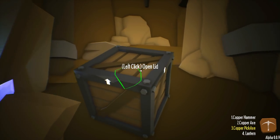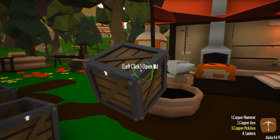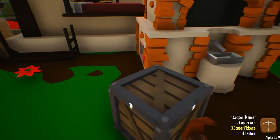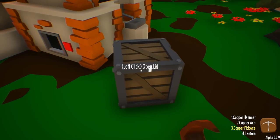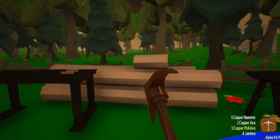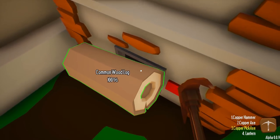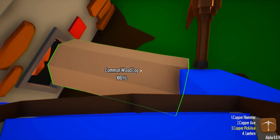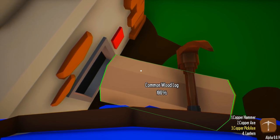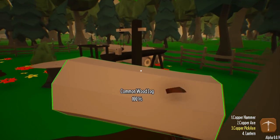We got a whole box full of copper now, but I just don't know how to turn it into copper ingots because we don't have any coal. I'm surprised I'm not tired yet. Let's open the lid and put in one copper ore. Can I use wood to turn it on maybe? Or do I have to find coal somewhere? I don't think the wood's going to work. The wood log is not going to work. I need to find coal somewhere.